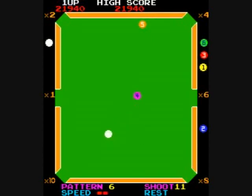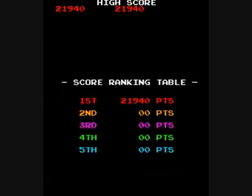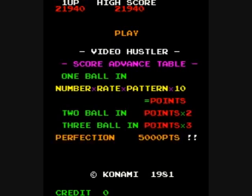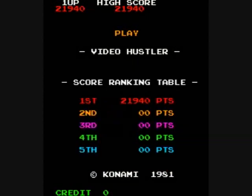I am down to just one dot for my rest, and if I don't sink a ball, I will lose and it'll be game over. That's right — I have one more ball left. If I sink the cue ball, my game will be over. And that is Video Hustler by Konami in 1981, also known as Little Hustler, and that version was licensed to a company called Dynamo — also known as The Billiards and Video Pool, created in 1981.